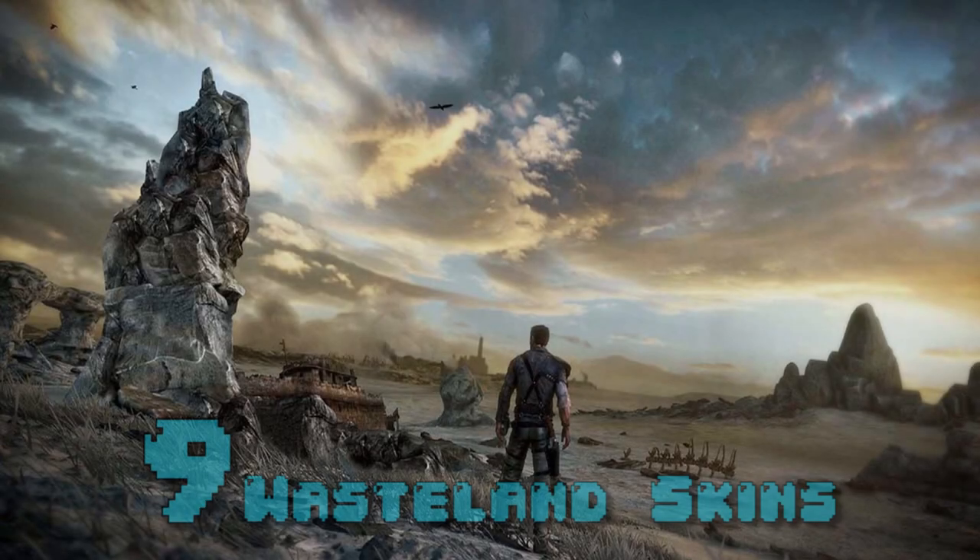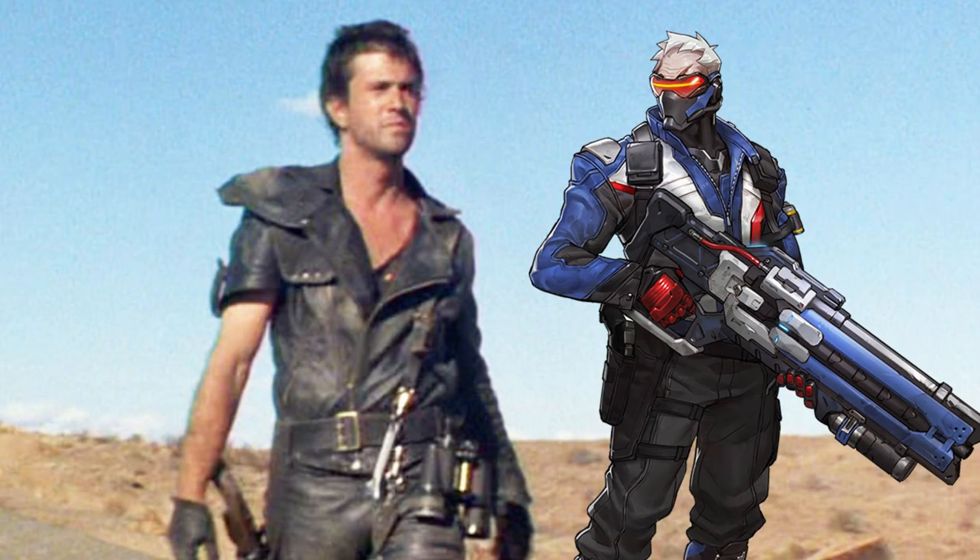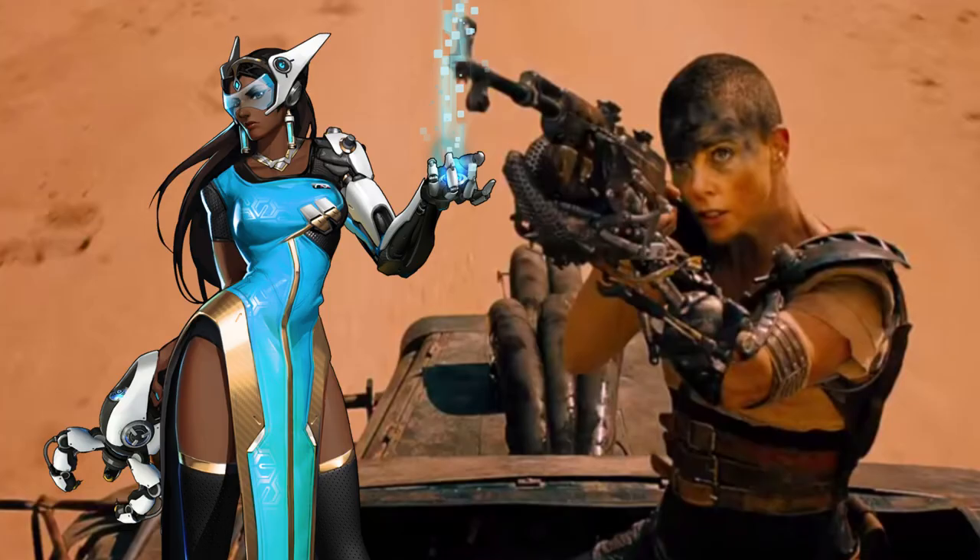At number 9: Wasteland Skins. In the world of Overwatch, Australia has basically been turned into Mad Max. That's why Junkrat and Roadhog look like they crawled out of a garbage dump that was on fire. But I like Mad Max, so if you have a post-apocalyptic Aussie wasteland in your world, how about some skins for the other characters themed around this? Including an actual leather Max get-up for Soldier 76 and a Furiosa-themed suit for Symmetra — they both have robotic arms, after all.